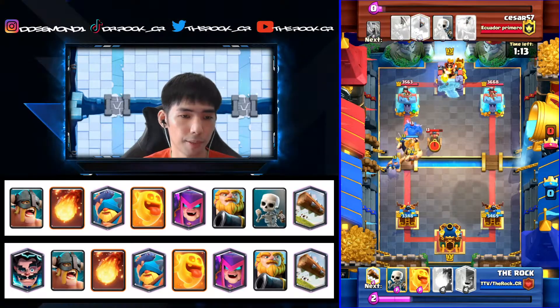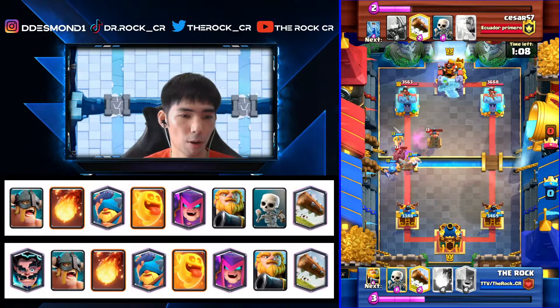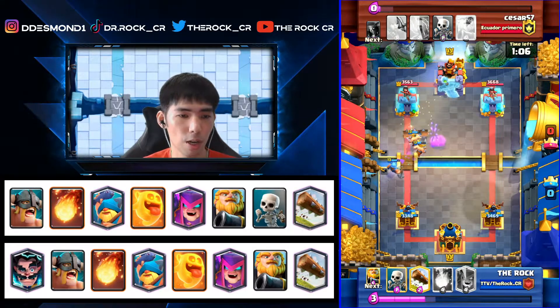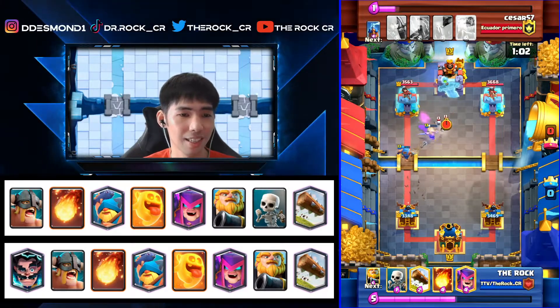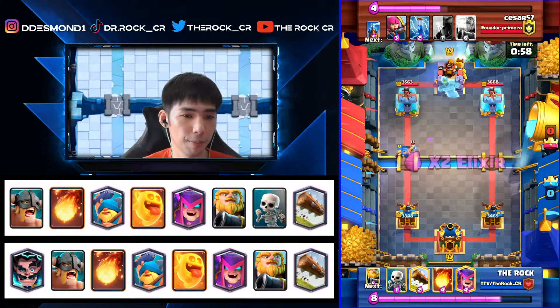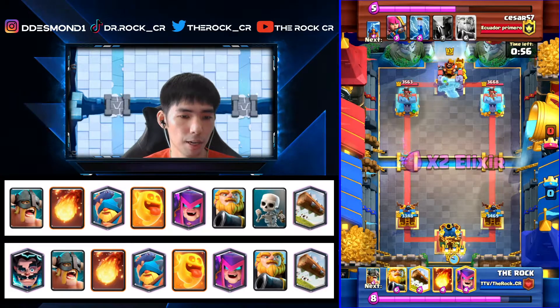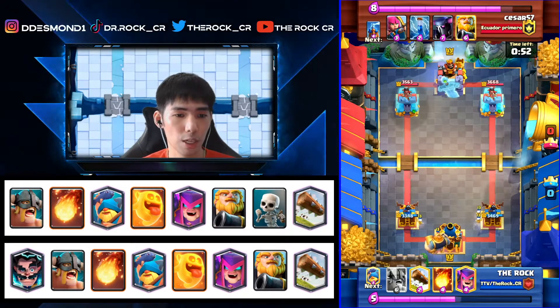He goes with Fireball but doesn't kill anything, so we play Heal Spirit immediately and heal all our troops — good, because there's no counter push. He's over-defending, just look at his elixir versus mine. He already played his Fireball so we can cycle Mother Witch in the back, but no — we go with the RG because we know we need double RGs in double elixir.